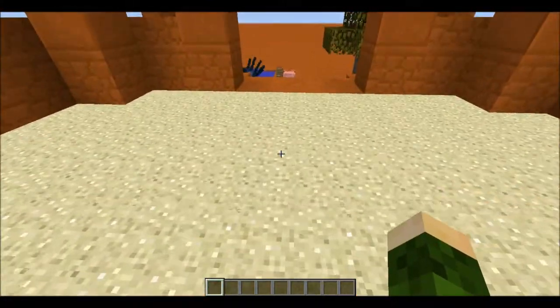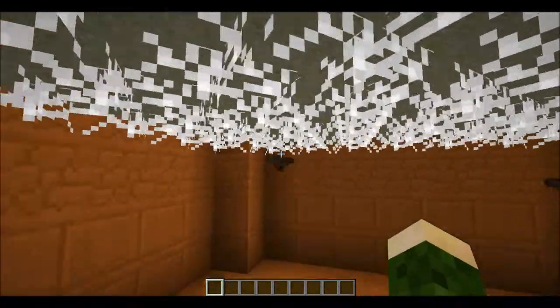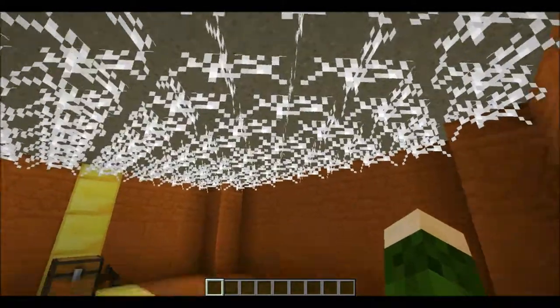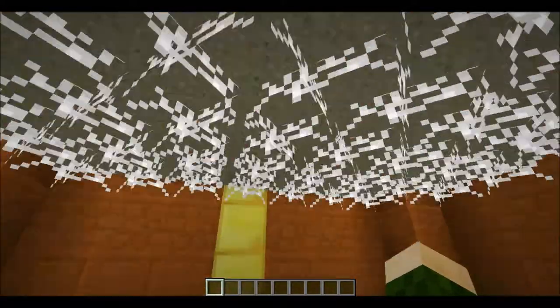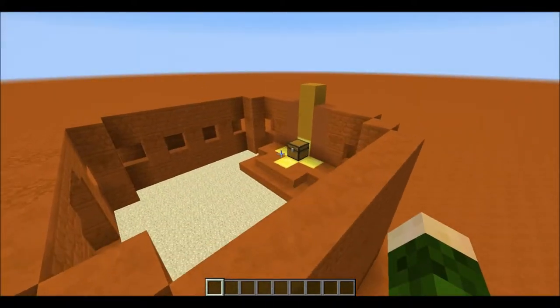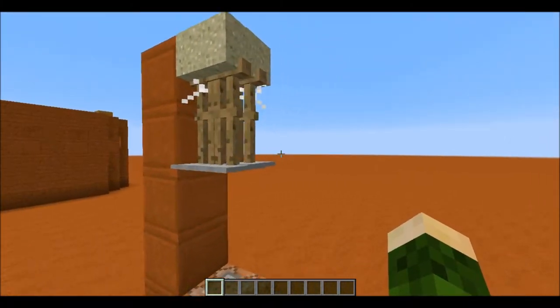You're probably wondering how I accomplished the quicksand effect, which was a little bit slower than I expected. Maybe I should use water for that instead of the cobwebs. But basically, as you can see, the cobwebs are what gives it the effect for falling through it.